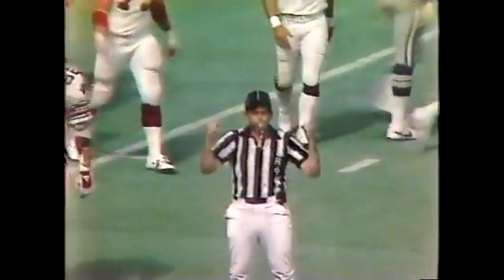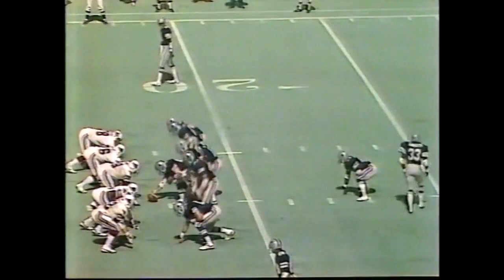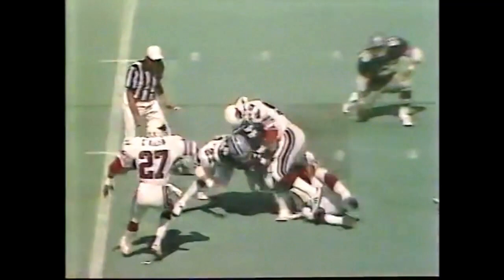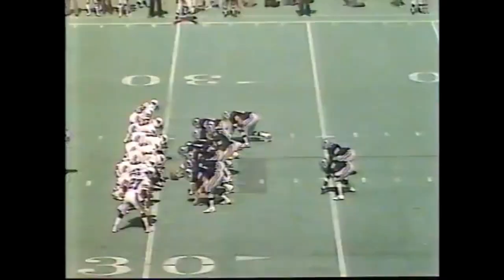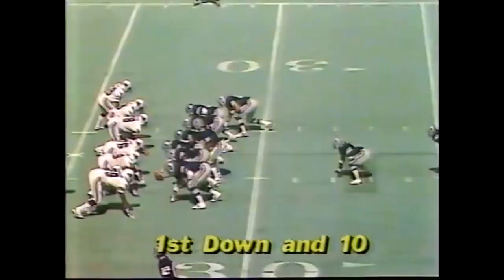Called for that illegal procedure penalty. Second and eight at the 22, 5:40 to go. Here is Robert Newhouse seeing his first action — he gets close to the 30-yard line. Third and one, two tight ends — first down, Newhouse. 24 to 7 Dallas on the draw play. Newhouse getting some work, and Dave Ahrens got him from behind — the middle linebacker.